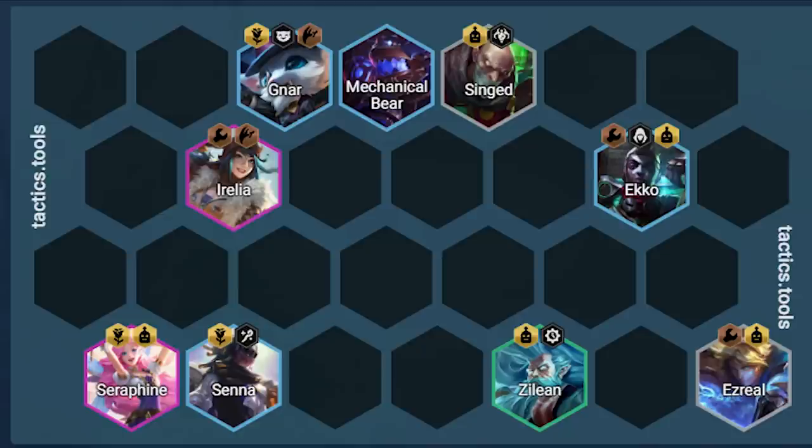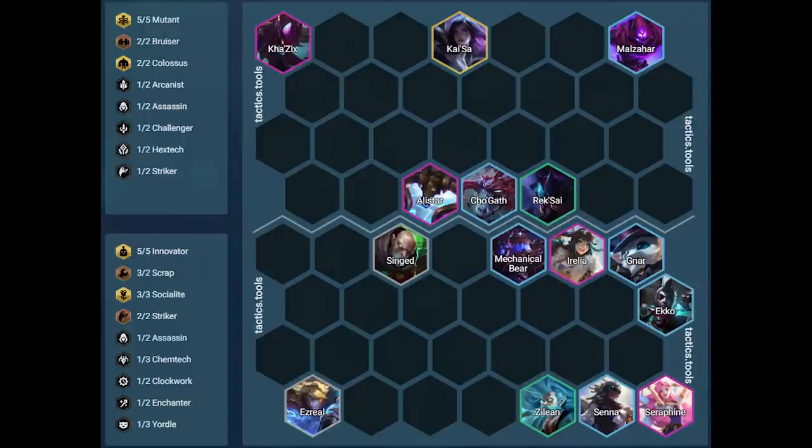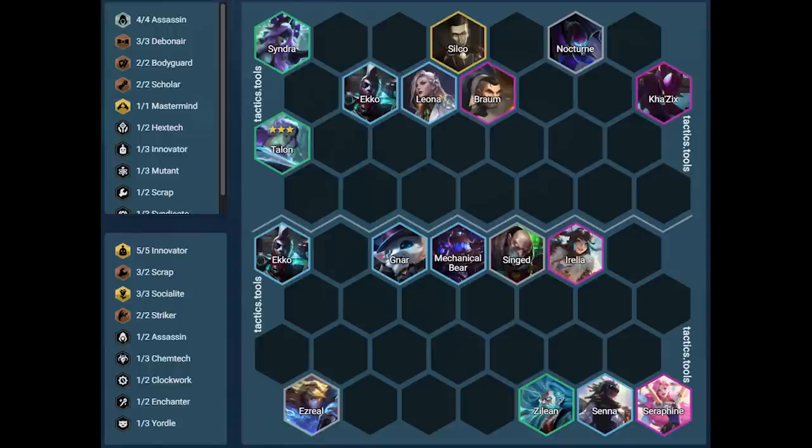For all positioning examples, we're assuming Irelia is in the 3 Socialite hex. Against the first player, the big threat is Draven — Singed throws away Braum so he doesn't ult Irelia, and Zilean is positioned to toss his bomb onto Braum. Ekko is positioned away from Draven so he can hopefully ult twice. Irelia is positioned to attack Tryndamere for a fast reset on her spell. Seraphine and Senna are cornered to heal as much as possible. Against the second player, the big threat is Malzahar — Singed baits out Alistar's ult, and Ezreal is positioned to catch the Cossacks so he doesn't jump into our support backline. Gnar tanks the first ult from Malzahar and the backline is lined up to heal Irelia and the frontline. Against the third player, the big threat is Talon — Ezreal catches Talon to protect the backline and Irelia. Irelia is on the opposite side of Talon to stay safer, and Singed is positioned to ult Braum and toss him away from Irelia. The backline will always be in danger with many assassins, but Talon is the biggest threat so they just have to tank Kassadin and Nocturne.